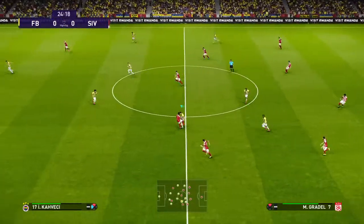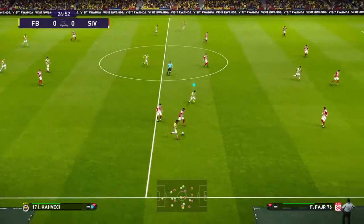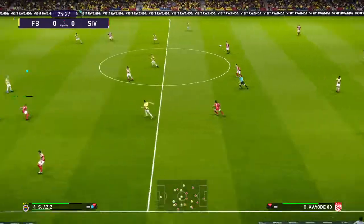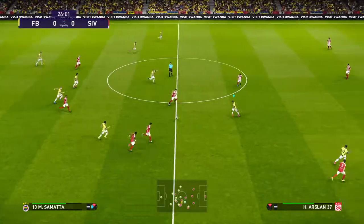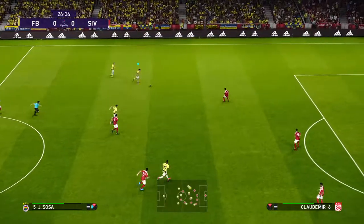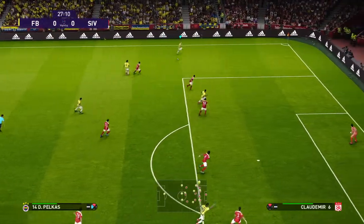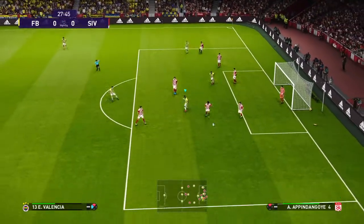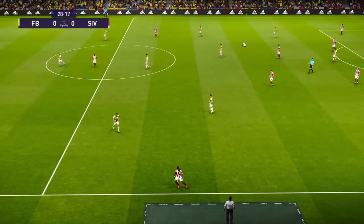We sit forward — more than happy to take the muscular approach. We need a better pass there. Forward it goes. Well positioned to make that interception. And it's Sosa. And that's been well dealt with.